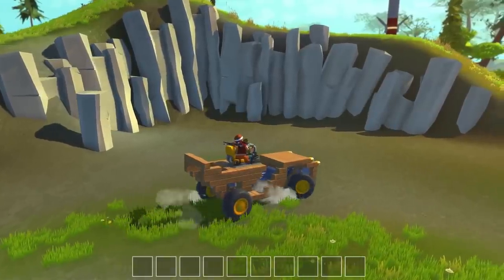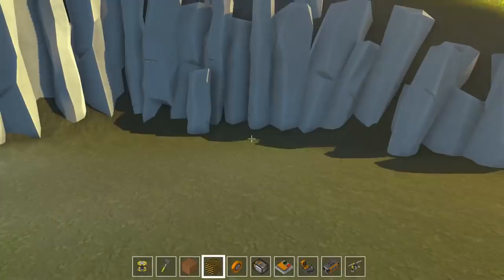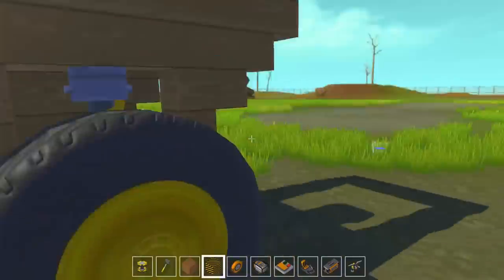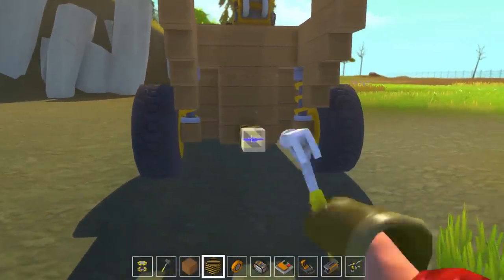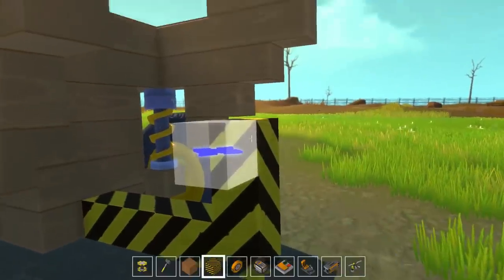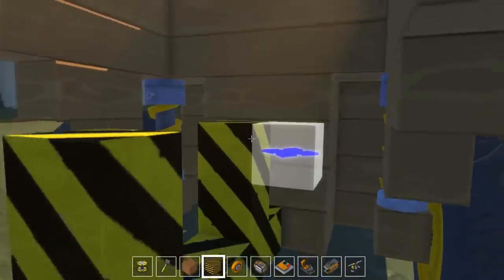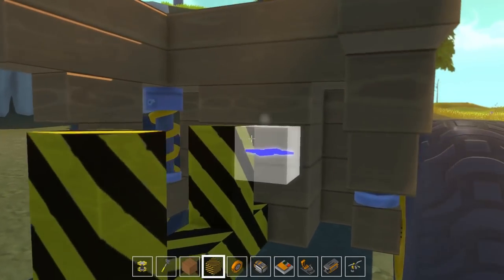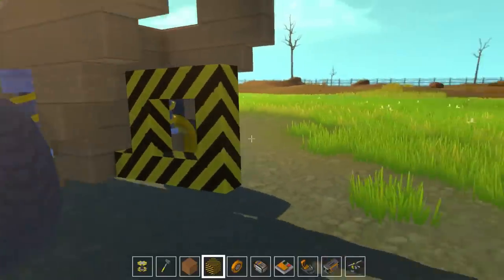Basically, what I'm planning is I'm going to make something for the Vader truck, the very first car we built. If we park this here, basically what we need is a little thing on the back which the trailer can attach to. We basically need some kind of trailer hook — something like this. But actually, I'm going to make it into a loop just so it can't bounce off when we're driving.